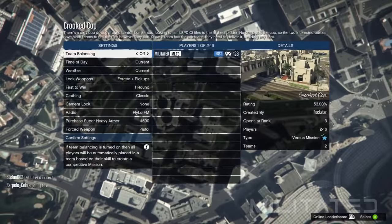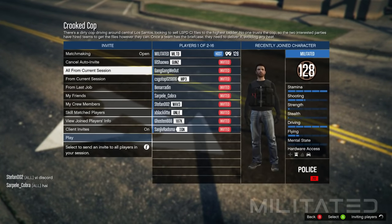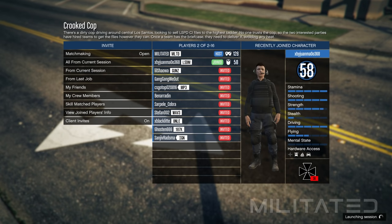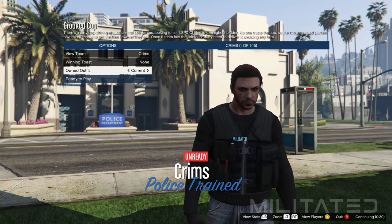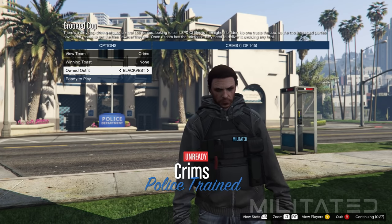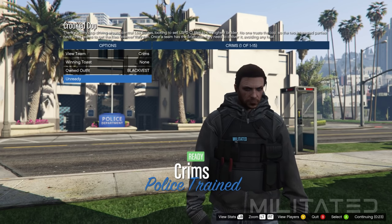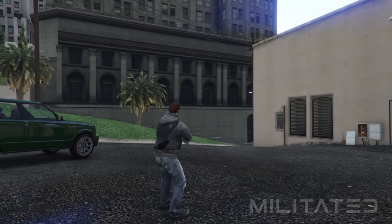Same as before, start up Crooked Cop, make sure clothing is set to player owned and confirm the settings. Invite a random, a friend, or someone from the Militated Discord server. Start the mission and at the outfit selection screen, go to owned outfit and press right once to equip outfit 3, then right again to equip black vest. If the pouches disappeared that means you forgot to put the B&W deco earrings on the female outfits.